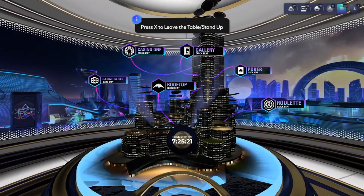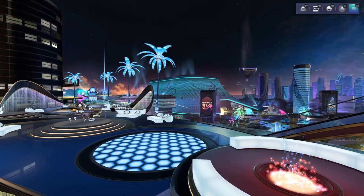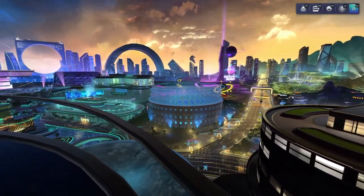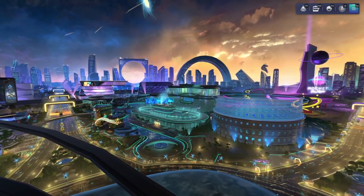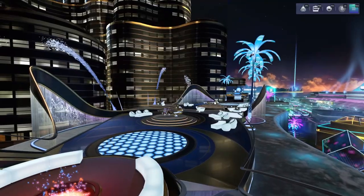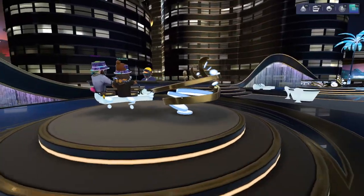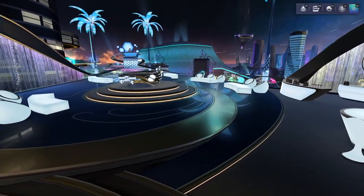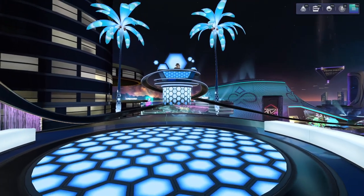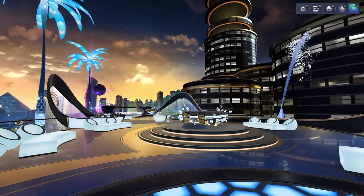Let's check out the rooftop. Here we are — what a breathtaking view. Absolutely gorgeous view of the in-game skyline. The rooftop is absolutely stunning, and on top of all the beautiful visuals, we've got some games up here too — roulette, blackjack, an open bar, craps, and a dance floor. If you were here for the rooftop party, you know how lit up this place can get. A huge perk of being in the Club.